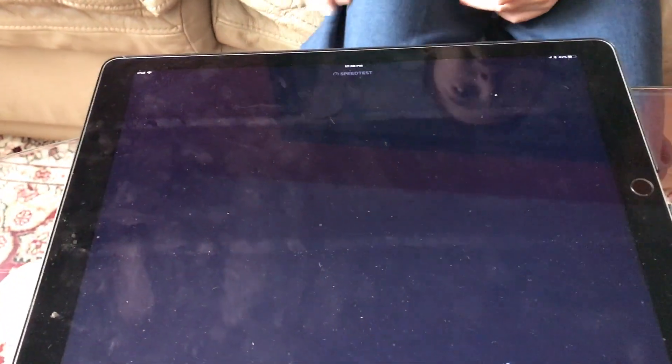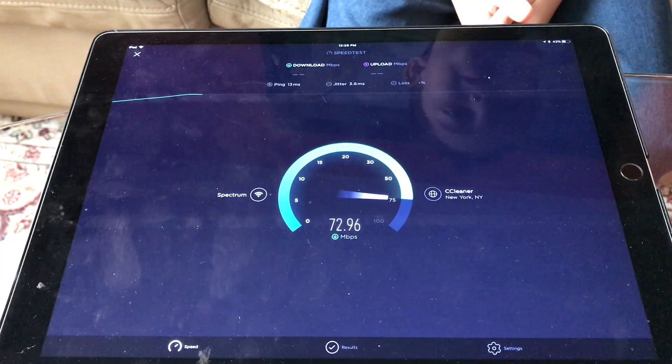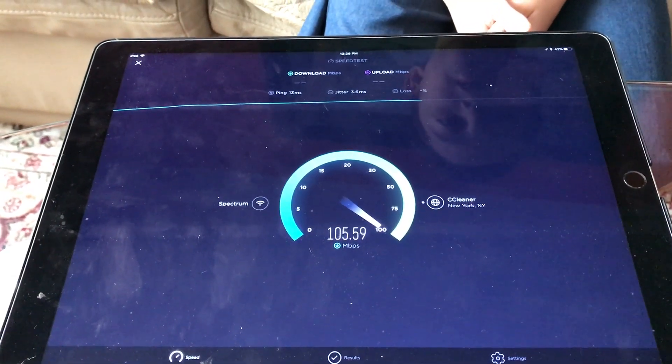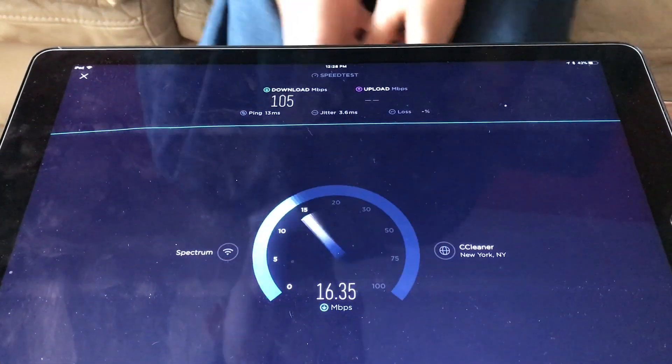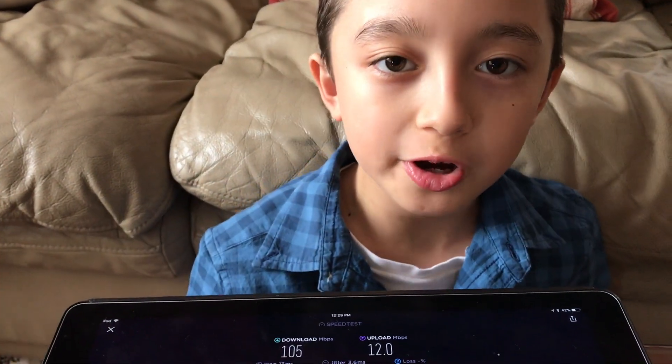That last test was with nothing running. Now we're playing video on three devices using the same internet — one is a computer, the second is an iPad, and the third is an iPhone. Let's see what speed it brings to this iPad. As you can see, the speed dropped to 105 megabytes per second, so it was lowering down.